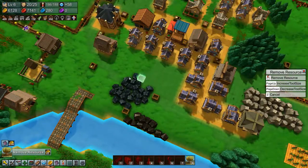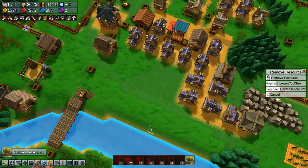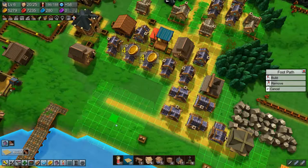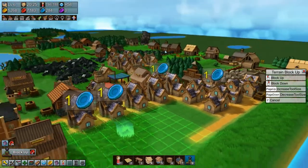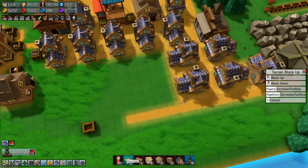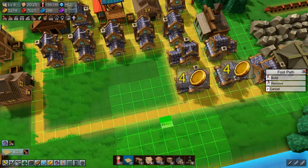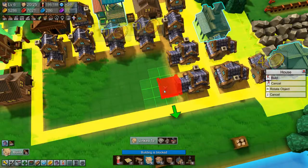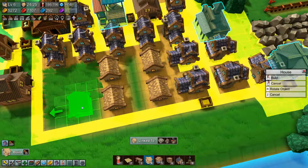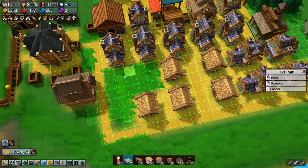Let's remove some of this stuff here - I think I want to build some houses in there. Let's build some road like that. I think we need to level the terrain a bit, and then can we get a road down there - yes we can. Let's build some houses. Pull the path up there, and we'll build a path up here as well.